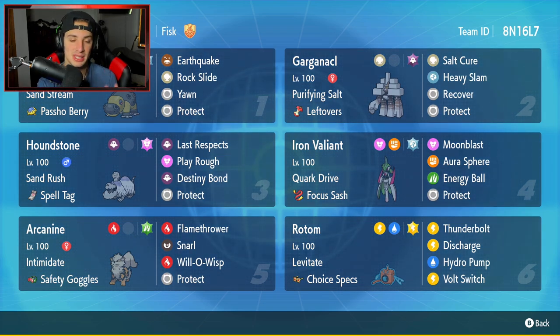Houndstone is our third Pokemon and Hippaladon's best friend — it has Sand Rush, which doubles its speed in the sandstorm, and Spell Tag to boost Ghost-type moves. Its moves are Last Respects, Play Rough, Destiny Bond, and Protect. Our one and only paradox Pokemon is Iron Valiant, one of my favorite futuristic forms, with Quick Draw and a Focus Sash. It's got Moonblast and Close Combat for STAB, Energy Ball for coverage, and Protect.